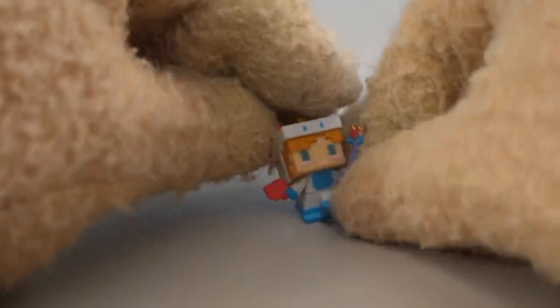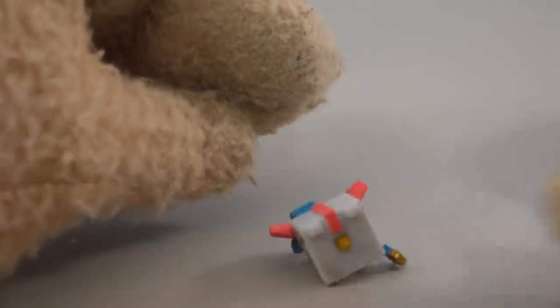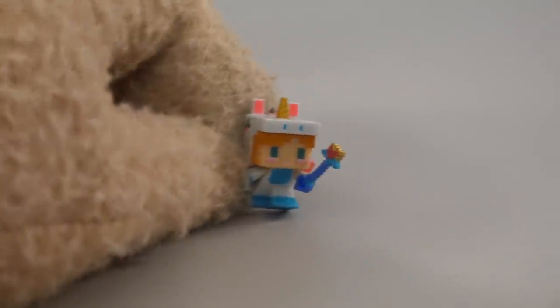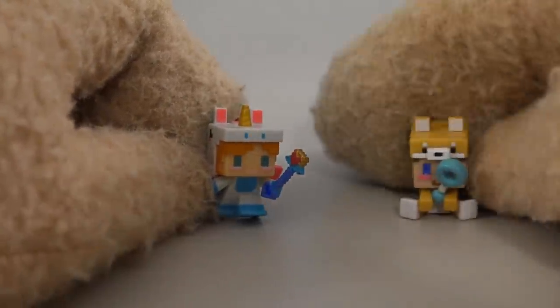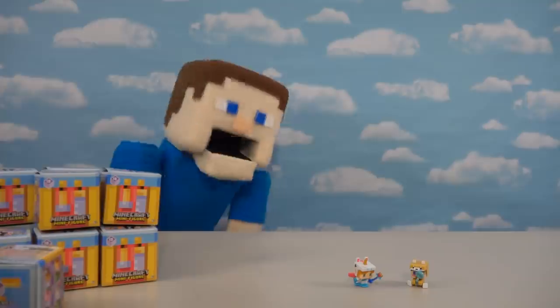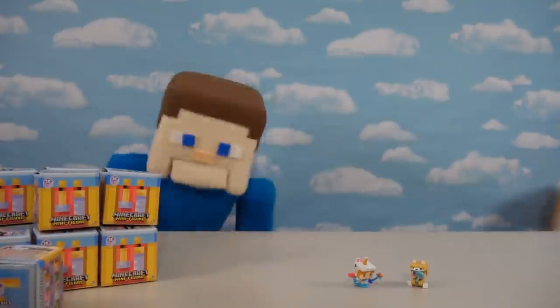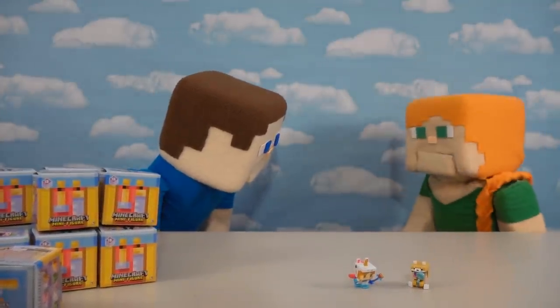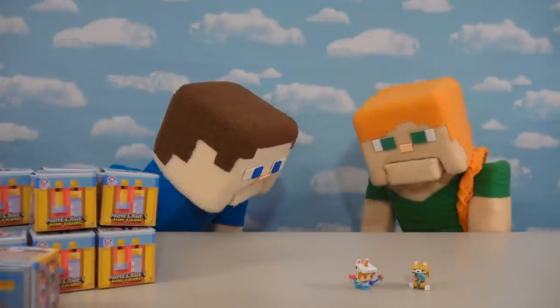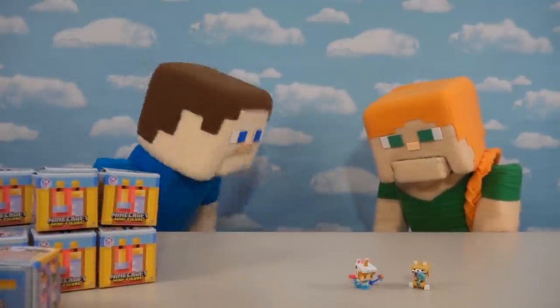Time to grab another figure, and this time we get Alex — adorable Alex! She's called that because she's dressed up as a little unicorn. So not only do we get a baby Steve but we get baby Alex too! I have to say this is probably my favorite Alex because she's so small she can't back talk me. These things are so cute and small!